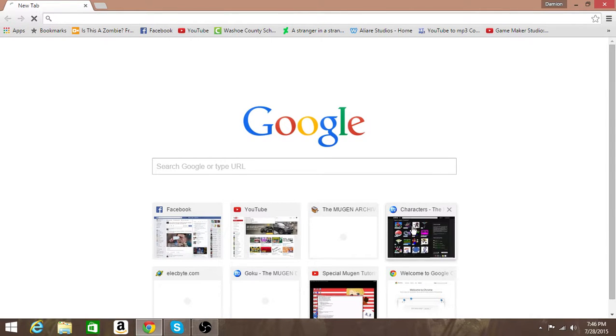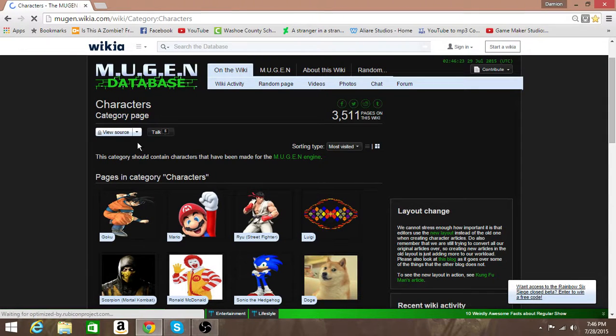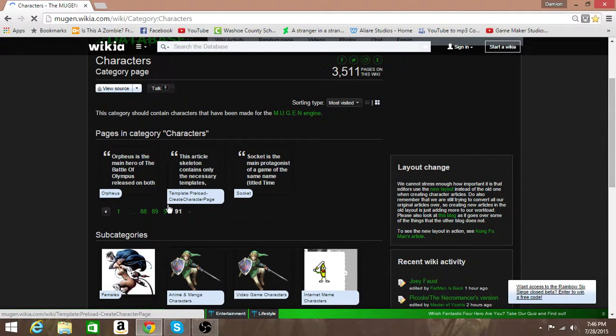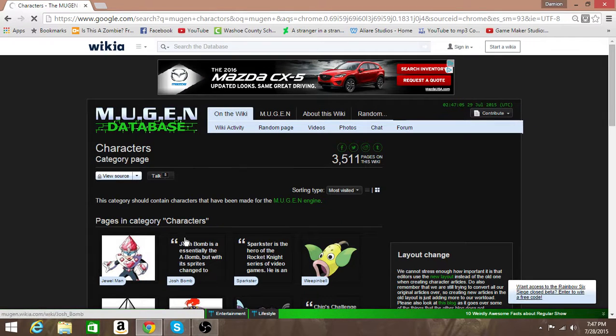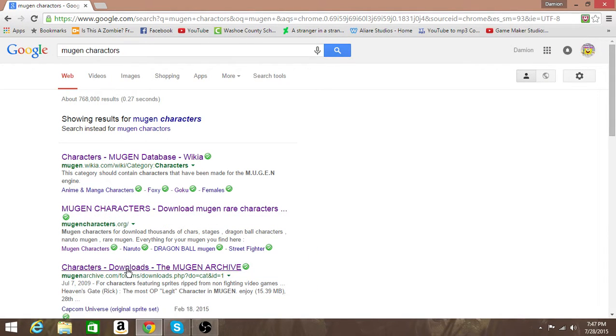I'd suggest you go to the Mugen site, like the Wikia. It's really good — it's got 91 pages of characters, so there's 16 times 91, that's how many characters are on here, except for the last page which only has three. So basically just subtract and do the math on your own. There's quite a bit, and then you have even subcategories. You can go to this site, or you can just type in 'Mugen Characters' and it's going to pop up. You've got MugenCharacters.org and MugenArchive. Personally, I prefer the Wikia and the Archive because they're easier to download off of. The .org doesn't have many characters and it's also quite complicated because you have to find a couple links.